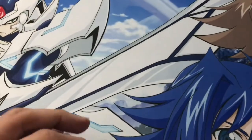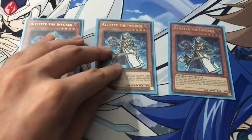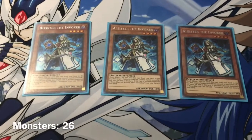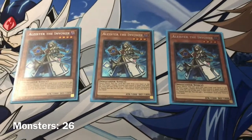Starting off with the main deck, we are playing, of course, triple copies of Alistair the Invoker. This card is so good and it's absurd. When you normal summon this card, you can search your deck for Invocation. Now we actually play three copies of Invocation, but we're going through with the monsters first.